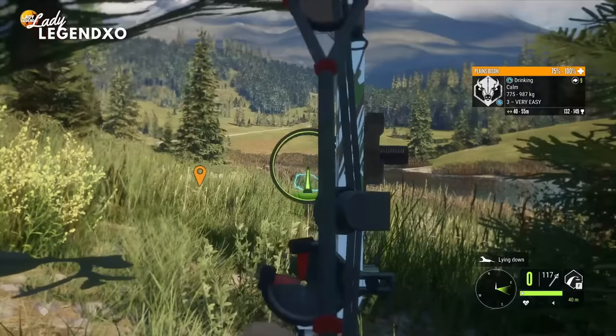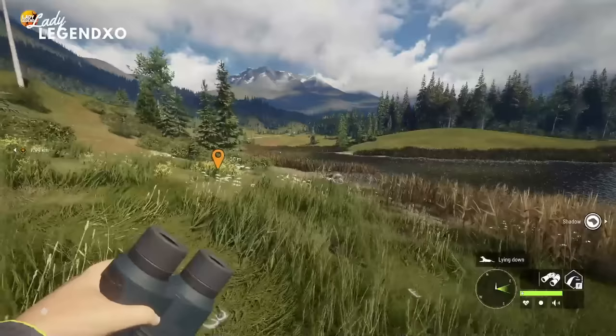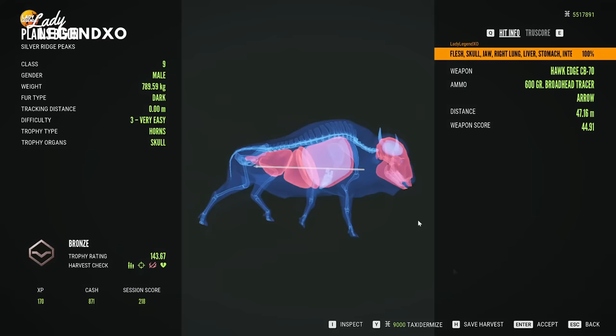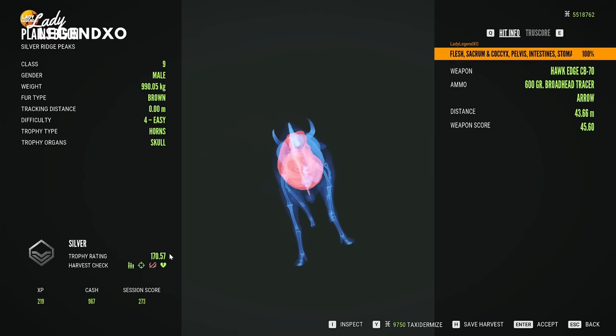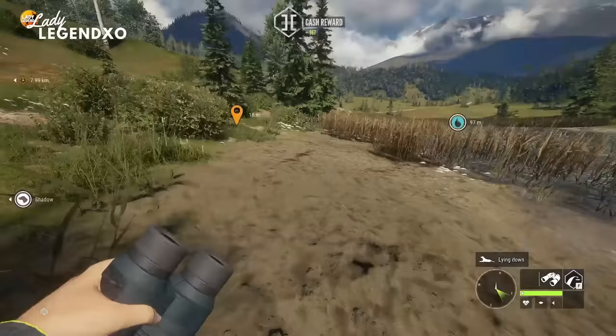That was a bit chaotic — I took two shots and we took two bison down. The 600-grain arrows are extremely powerful; look at the insane penetration. I did hit one in the skull which you're not supposed to do, but you can see how powerful these arrows are. That was a 47-meter shot and I shot the other one in the rear end — it completely obliterated the bison and went right through it. I didn't get a vital with either one, so not my best work, but we did get them.